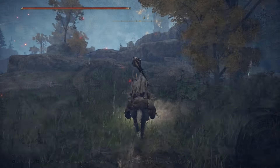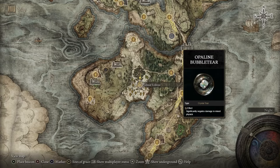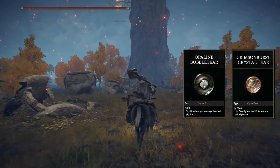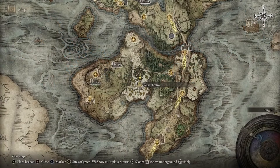You're then going to head to this location on the map in Weeping Peninsula and snag the Opaline Bubble Tear as well as the Crimson Burst Crystal Tear. Both of these tears are going to drop after you defeat the Erdtree Avatar right by the minor Erdtree.